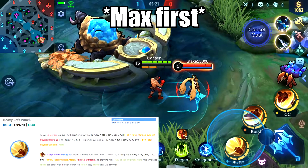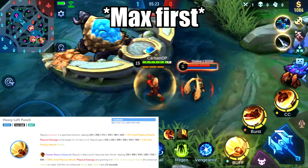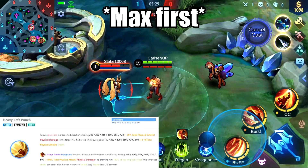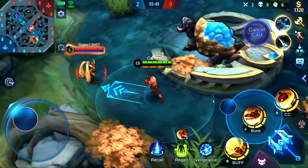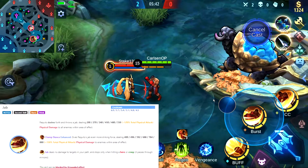Pakito's first ability deals damage in a wave in front of him. If he hits an enemy hero, he gets a shield. If he has full empowered stacks, this ability deals more damage and gives him more shield.